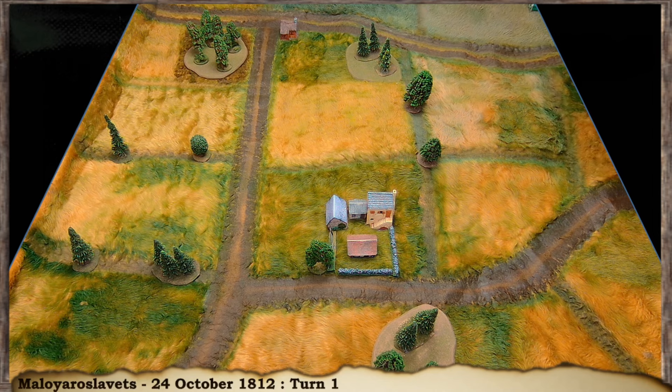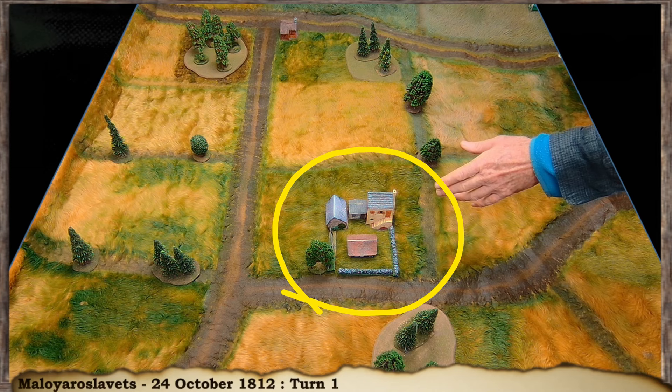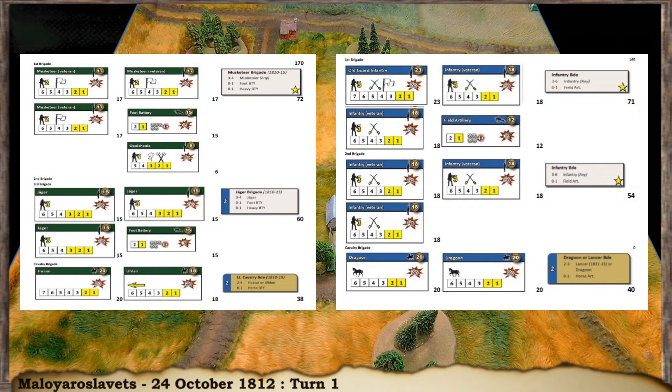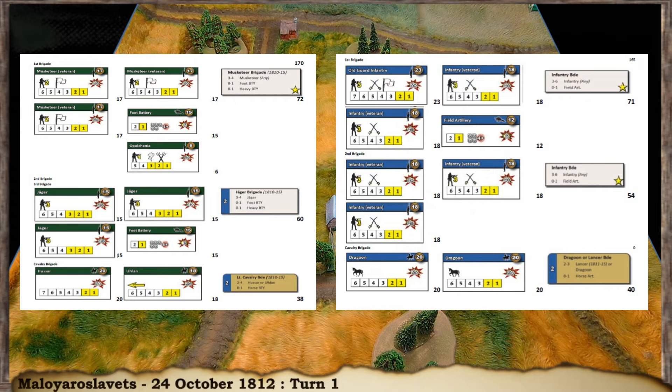We're going to give LaSalle a try. This is the table I've set up — pretty simple: a village to capture, three bits of woods, some roads, and a big hill in the middle. I've got about 170 points roughly each side, so there's a basic point system. I've printed out my army list and I'll be tracking casualties with counters.